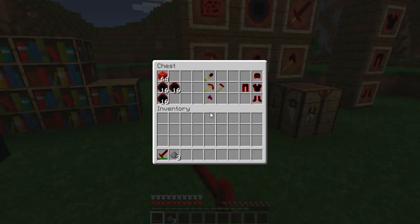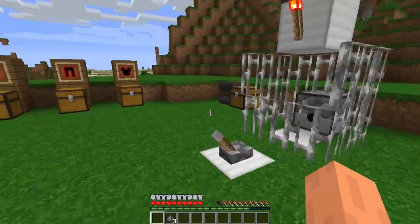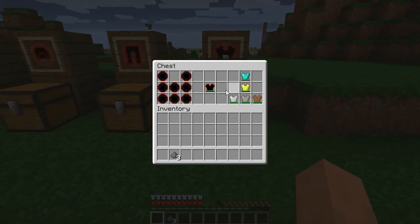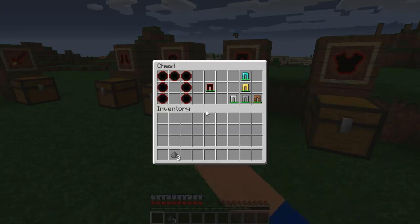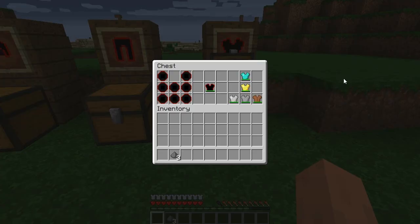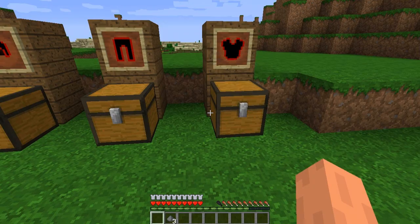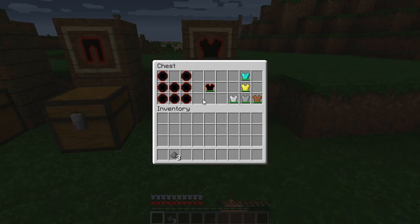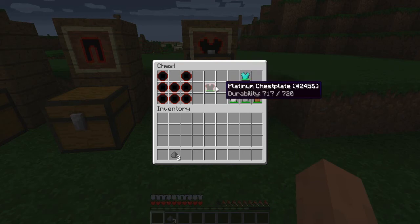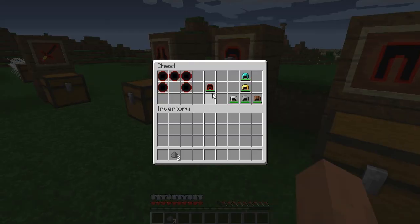Let's go ahead and show you how to craft all of these. You might have guessed all of the armor and tools use the exact same crafting recipe, except with Platinum, obviously. I was comparing the durability of these, and all of the armor is exactly one and a third the durability of Diamond — so you get all the durability of Diamond plus some. That's pretty cool.